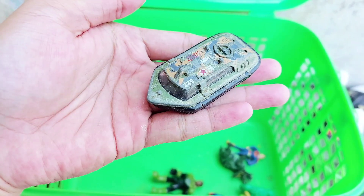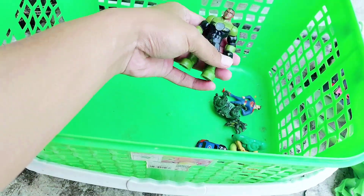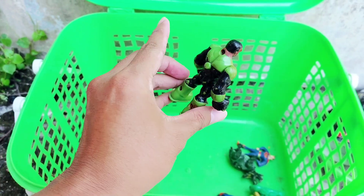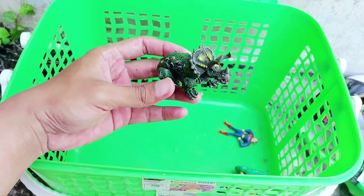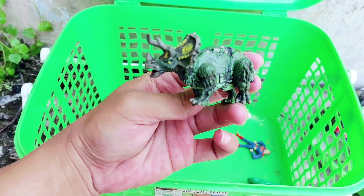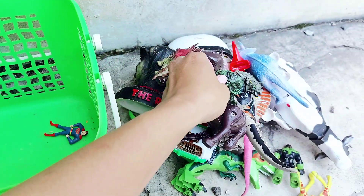The next one is a Cyborg — this is a robot Cyborg, the green one. The next one is a small Triceratops. It has a green army color. This is the Triceratops!